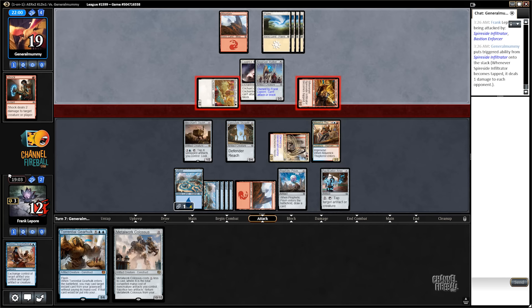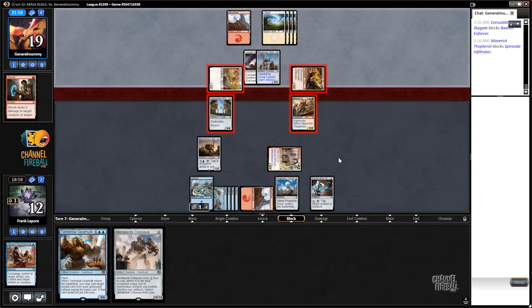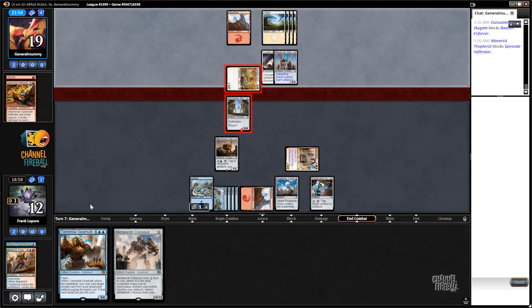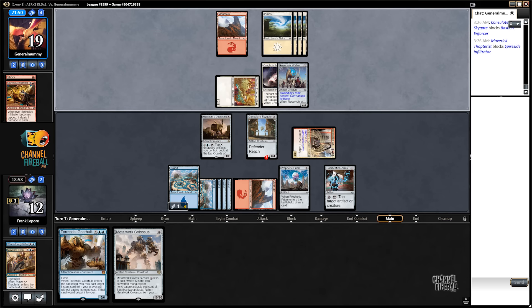Super aggro. We're still at twelve — feeling pretty okay about that. They have more cards, but I'm pretty sure our cards are better. Plus, we have Merchant Dockhand and Pacification Array on the board. We get to untap with a ring.